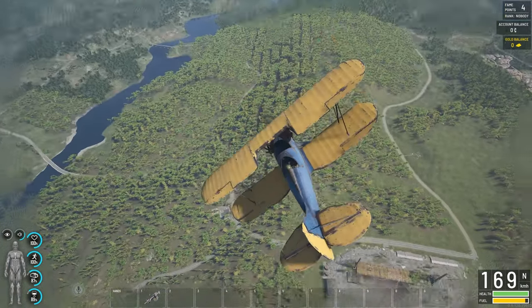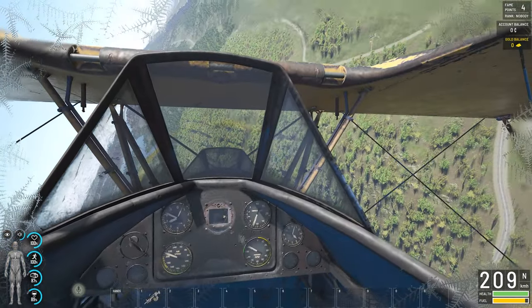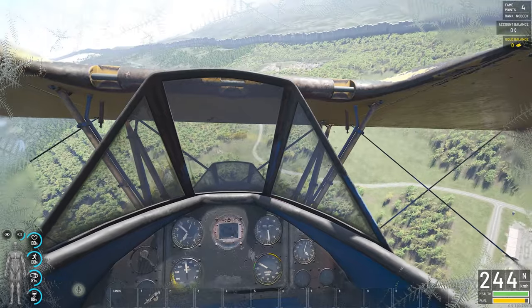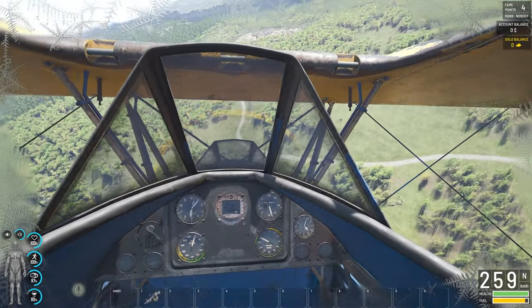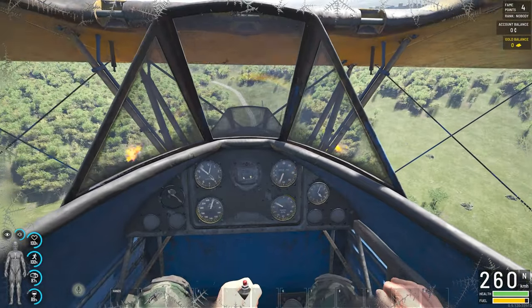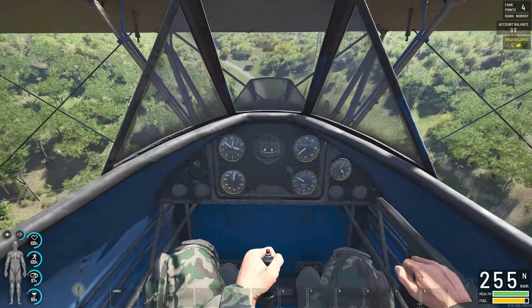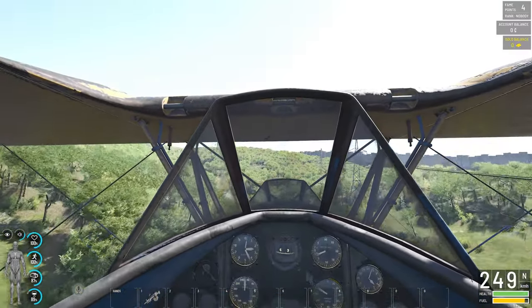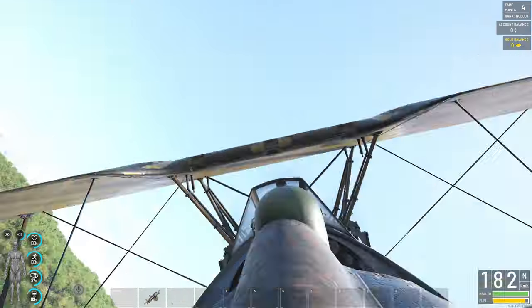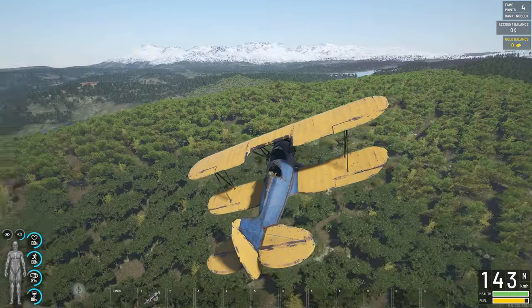We can shoot with the guns from the plane. We can go into first person to help with aiming, and then we fire. That's all the bullets gone, so be very very careful. We can always land to refill and put some new ammo in.